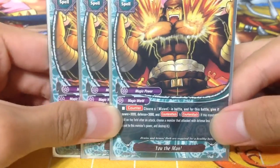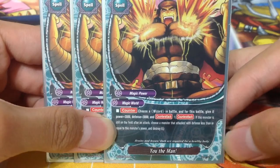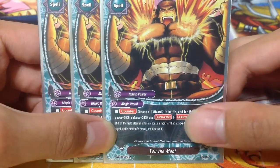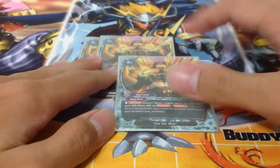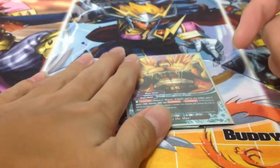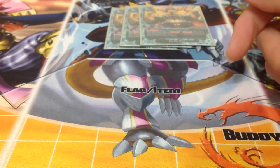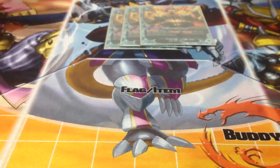We run 3 copies of You the Man. This card is a Dragon War Energy clone: choose a wizard in battle, and for this battle give it 3k power and 3k defense and counter attack. Basically it works with your high-defense monsters — you buff your monster and your opponent can't get through. And you get to destroy their monster as well.